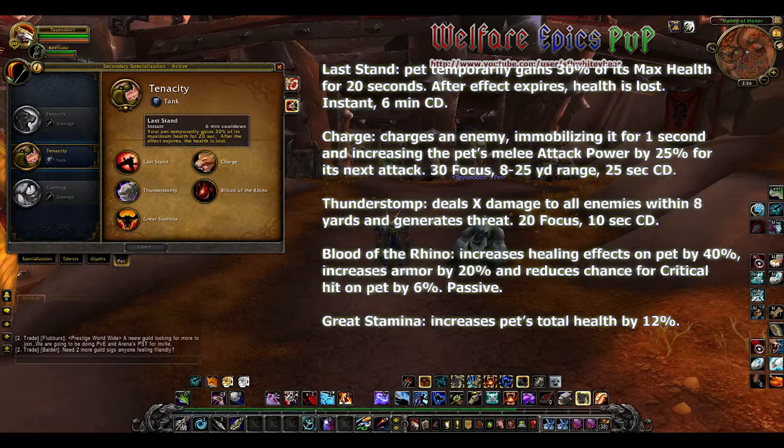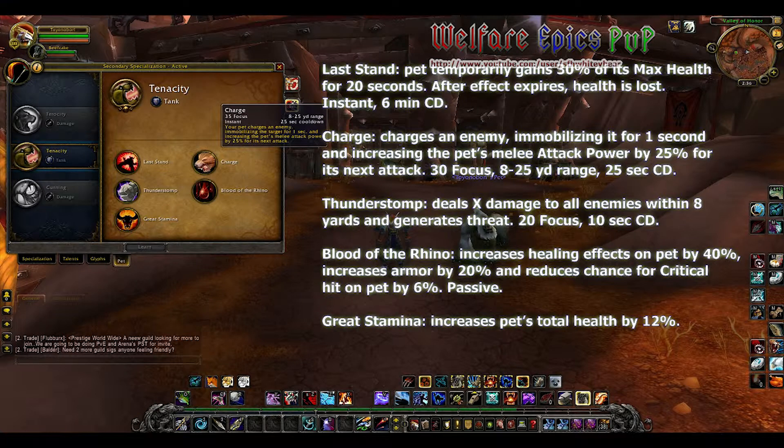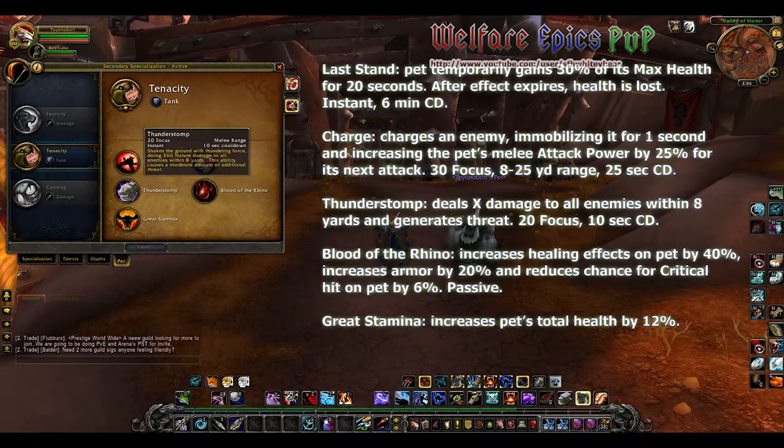Starting off with tenacity talents, we have Last Stand: your pet temporarily gains 30 percent of its maximum health for 20 seconds; after the effect expires the health is lost. We also have Charge: it charges an enemy immobilizing it for one second and increasing your pet's melee attack power by 25 percent for its next attack.